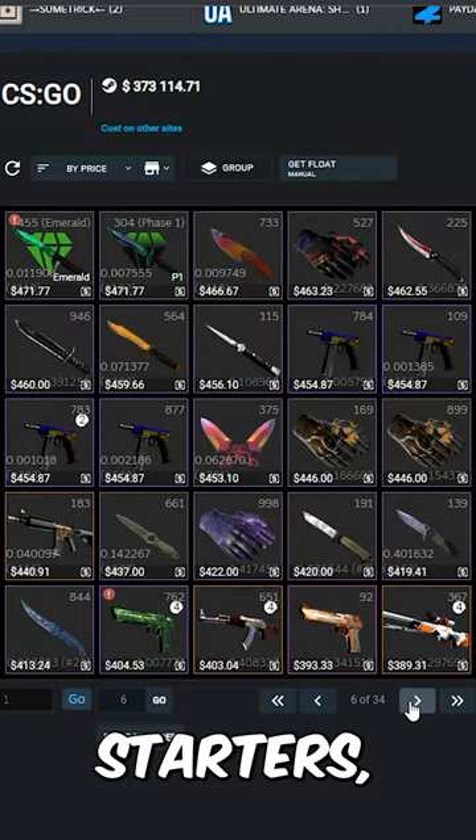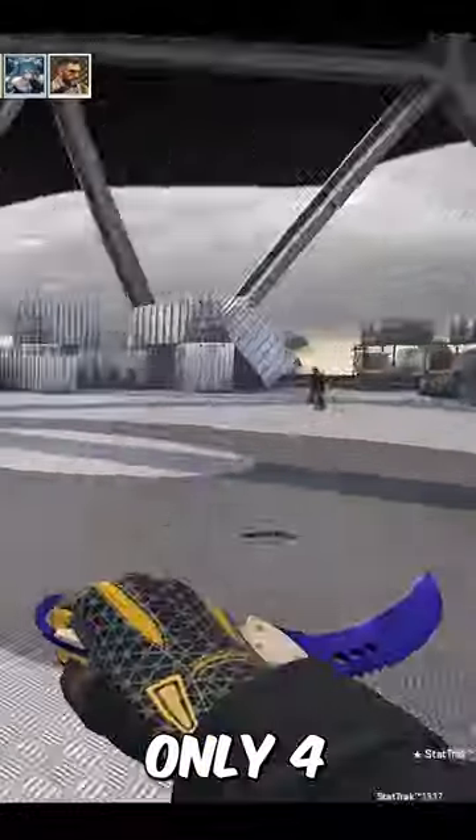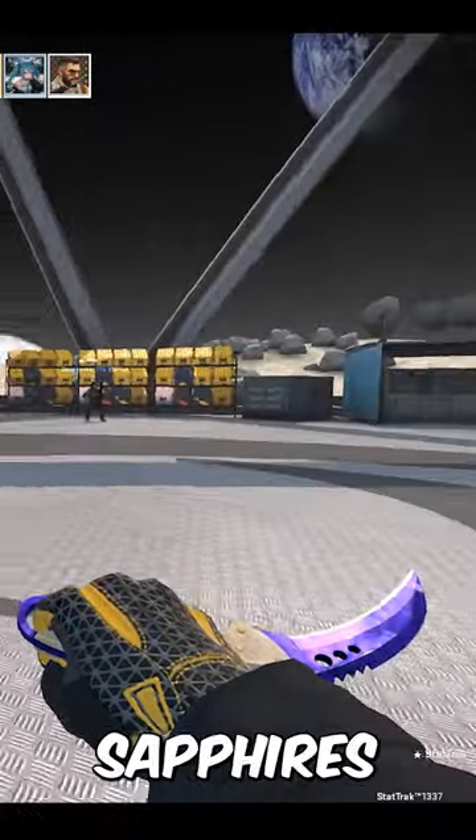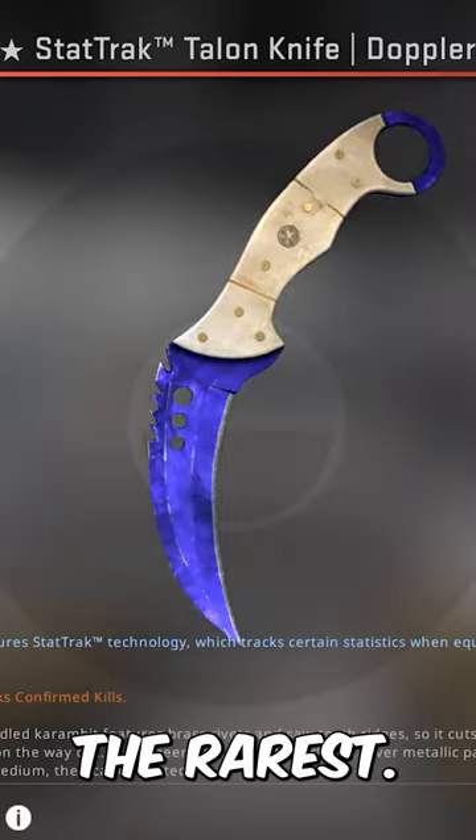There's so many. For starters, he owns the worst float stat track Talon Sapphire in the world. Only 4 stat track minimum wear Talon Sapphires exist, so despite this being a pain in the SSL, it's probably the rarest.